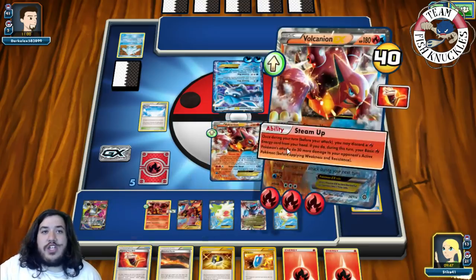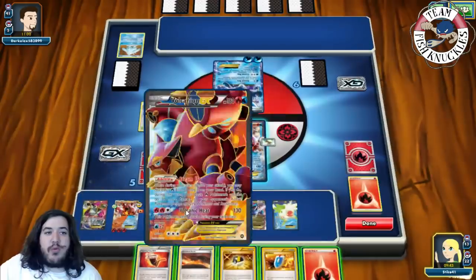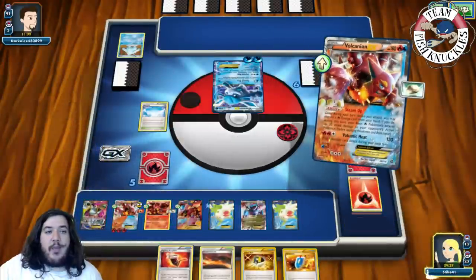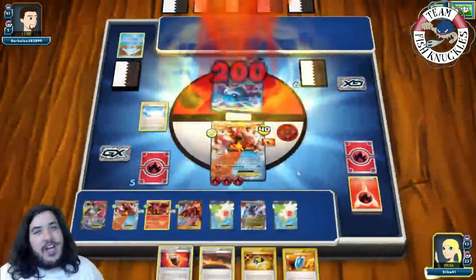We could have Rangered, we could have Olympia'd — we can do pretty much whatever we want to win the game. Double Steam Up, retreat, and we'll take the game with Volcano Heat. Unfortunately this set of tournament games was very quick — game one was really silly, but there is the power of Volcanian and the power of Catcher.